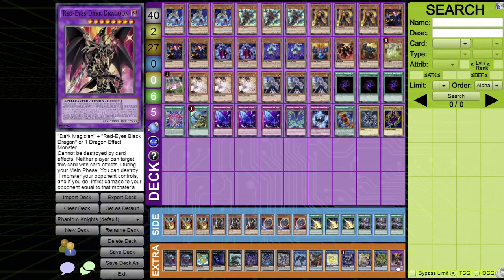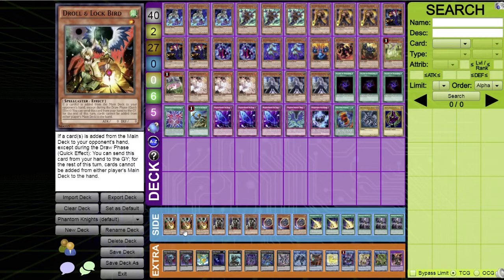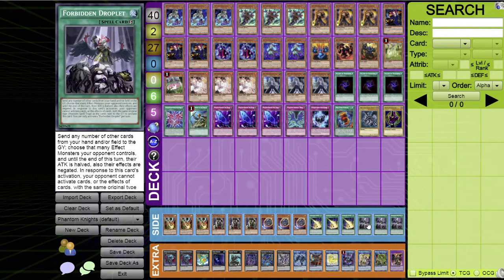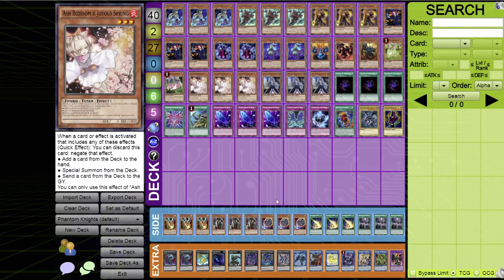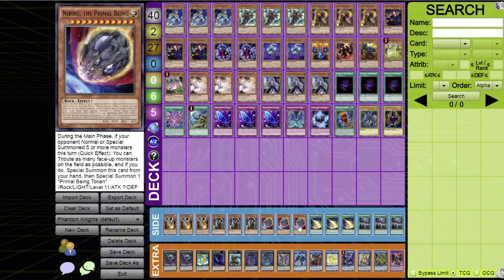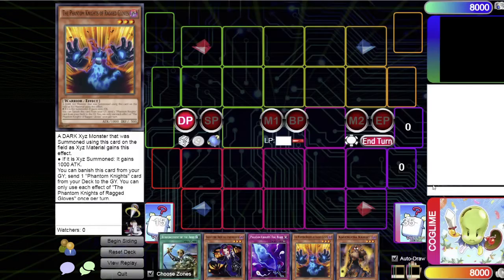Access Code Talker is also in the extra deck — amazing for finishing games. Then Verte Anaconda and Red-Eyes Dark Dragoon for the Dragoon package. For the side deck: three Droll & Lock Bird (for Drytron), three Skull Meister, three Nibiru the Primal Being, three Lightning Storm, and three Forbidden Droplets — all sided in when going second to compensate for the lighter hand trap count going first.